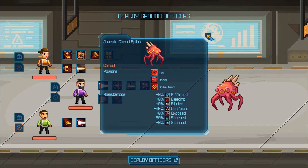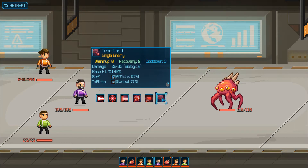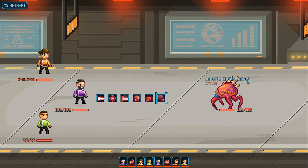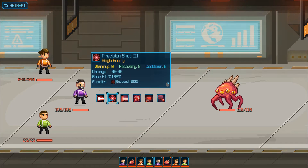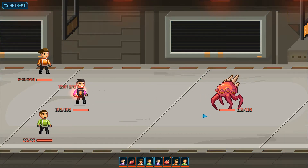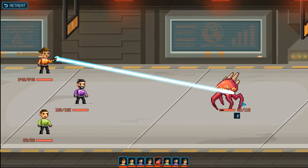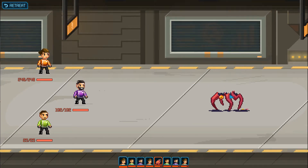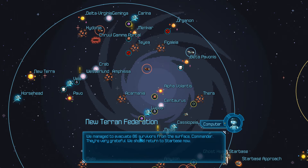There's only a juvenile - that's not too bad actually, I feel we can take this. Deploy the officers. So this thing is weak to shock effects. Not sure we have any but that's fine, we'll stick with the tear gas to start with - at least disable him. Do we have any shock? We do! Electrocute free! The only fact he's eliminated before we get too much further with that. We'll pick up a few extra rewards. Might as well evacuate 56 survivors from the surface.